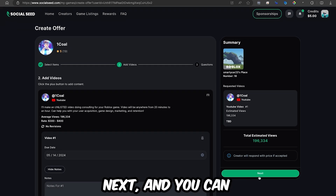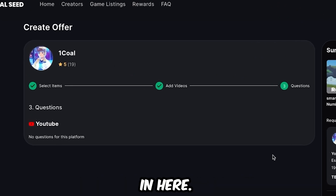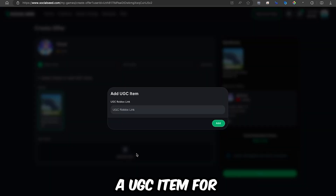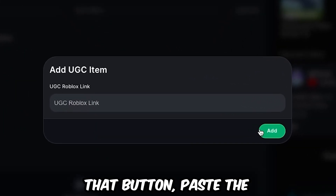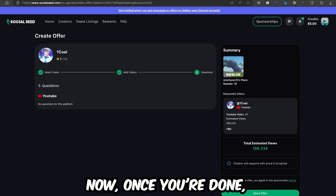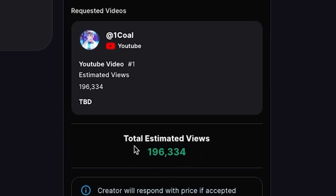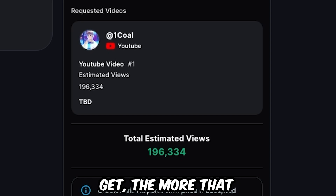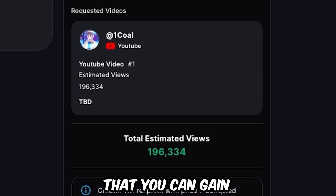Next, you can answer specific questions that the creator has inputted. On this panel, you can also choose a UGC item for them to promote as well. If you have a UGC, you can click that button, paste the link in, and have them promote that UGC too. Once you're done, you can click 'Send Offer,' and it'll show you the estimated views that the video will get. The more views you get, the more promotion your game receives, which means you can gain more players.